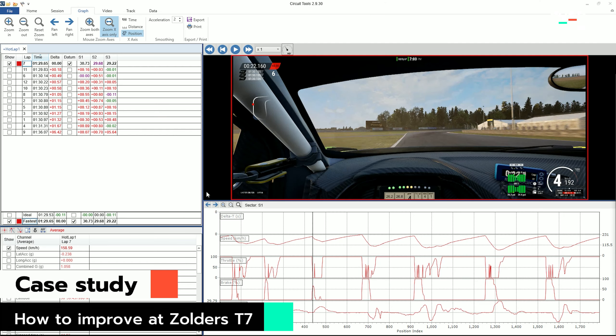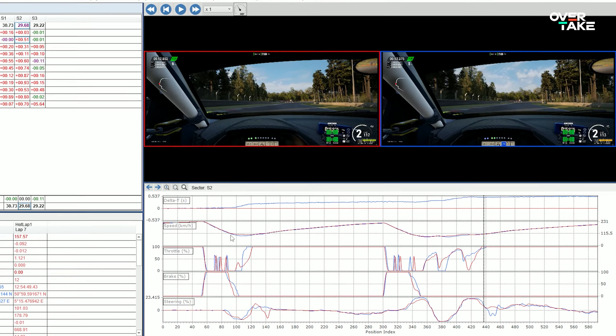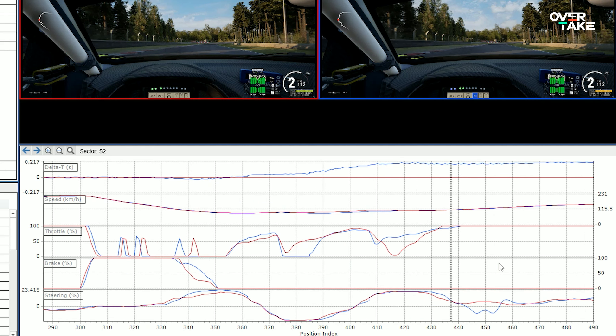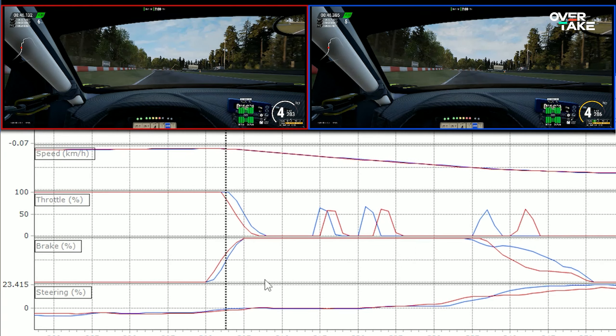Let's do a concrete example: the Talamenborg T7, a tricky part that needs a lot of finesse. First we select our purple sector — now marked in red — and one where I ruined an otherwise even faster lap, highlighted in blue. The second sector consists of two curve complexes, the second one being the infamous T7. Let's zoom in there so we can see everything we need at first glance.